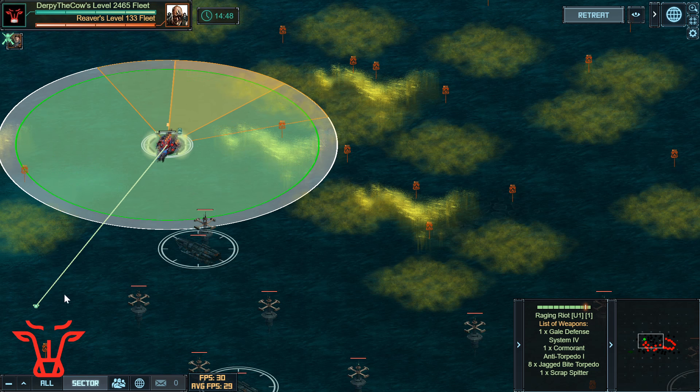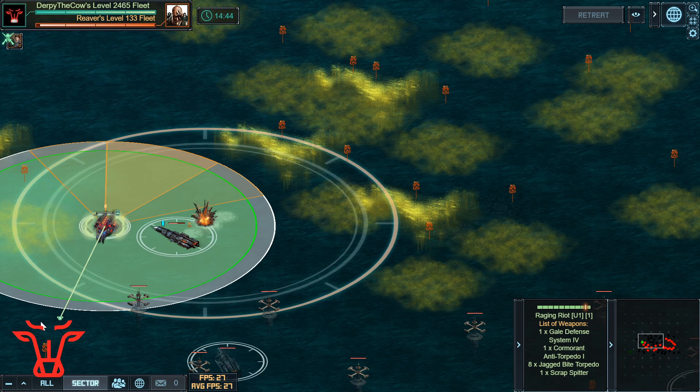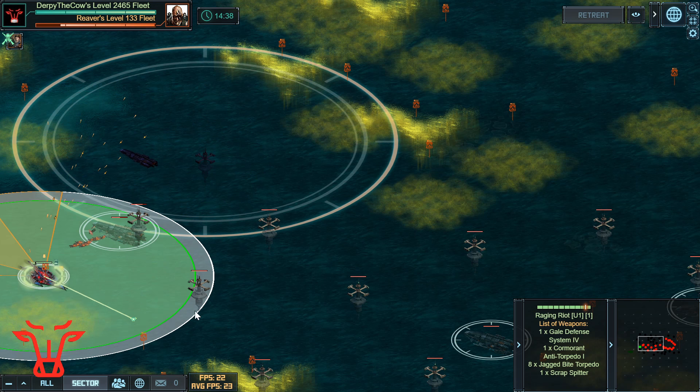Starting out here, I'm going to stack my ships and drive the whole thing stacked. At the beginning, I stacked everything up on the right side and then drove off to the left. The key in this target is to keep moving all the time and to try and outrun the explosive torpedoes from these Hellwraiths.